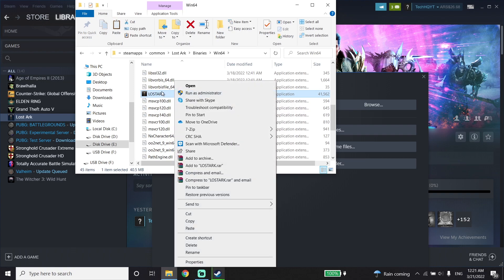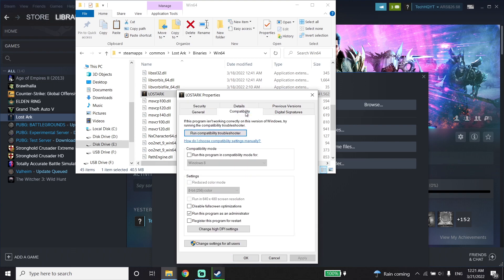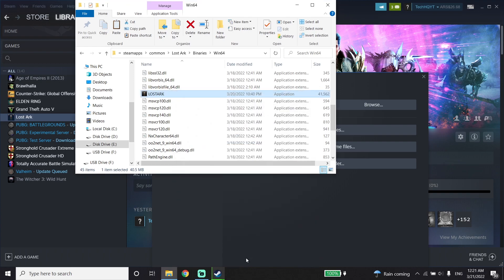Click on Properties, and now click on Compatibility. Check the option that says 'Run this program as an administrator.' All you have to do is run Lost Ark as an administrator. Then click Apply and then OK.